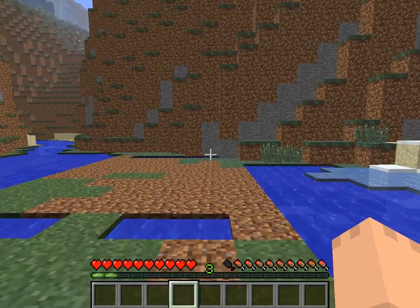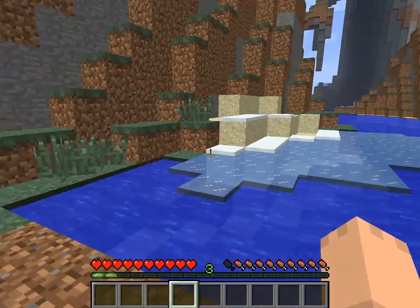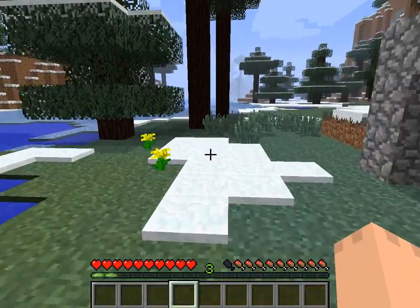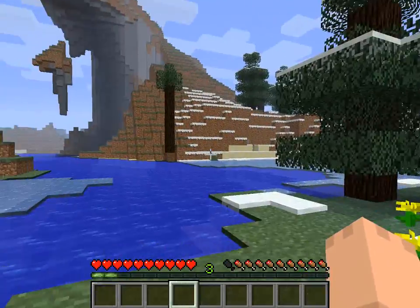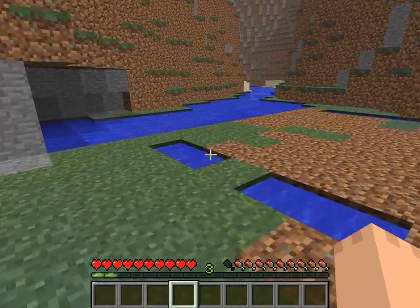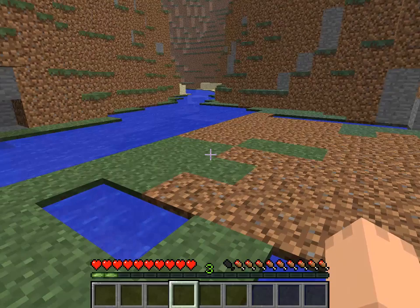We're not going to be making watermelons just yet, because those are harder seeds to find, but we're going to be using the common wheat seeds. I'm in a winter biome, so it's a little bit harder — I had to find a place where it wasn't all ice. And this is basically the outline of my farm.